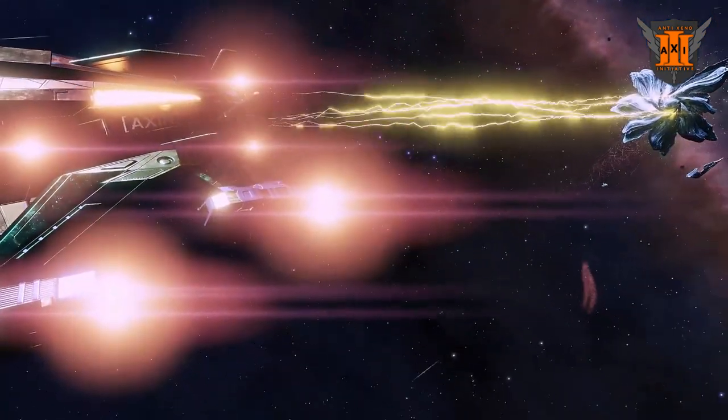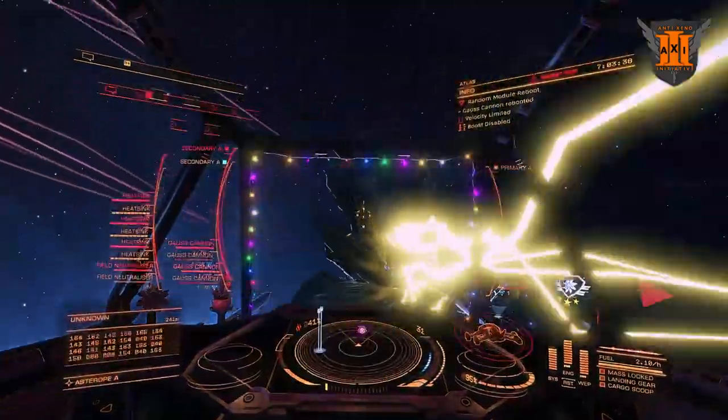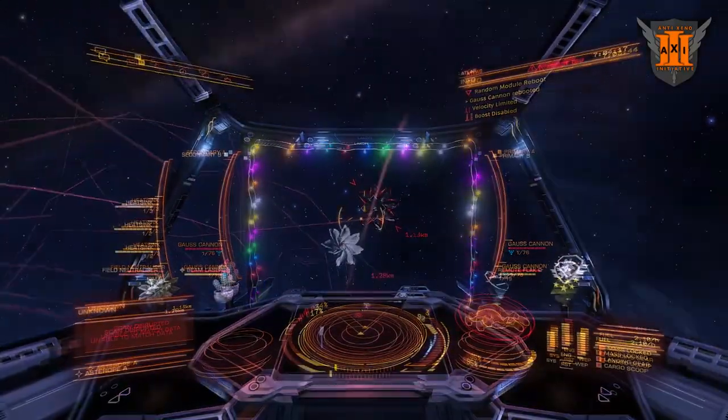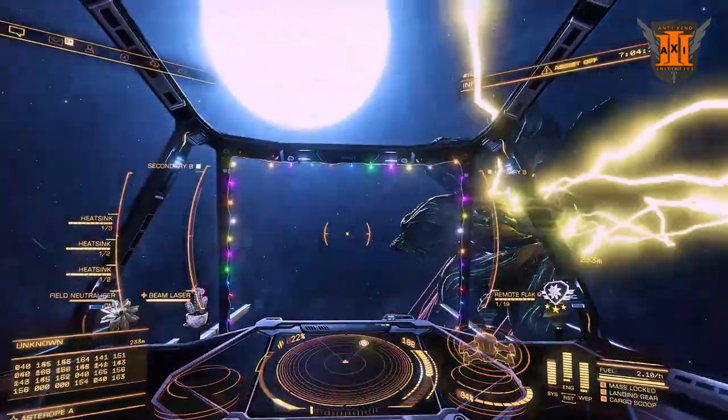After the first Heart, the Interceptor will glow yellow and chase after you with a Lightning Attack. If you get too close, this will decimate your Shields and prevent you from moving temporarily. This Lightning Attack can also happen later on in the fight if you get too close to the Interceptor.